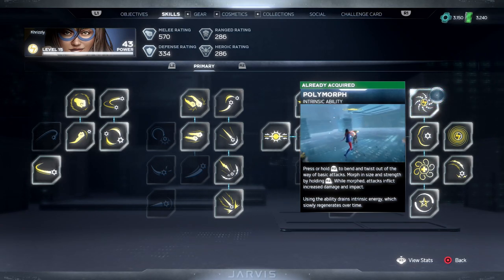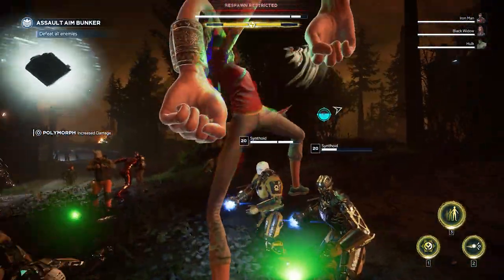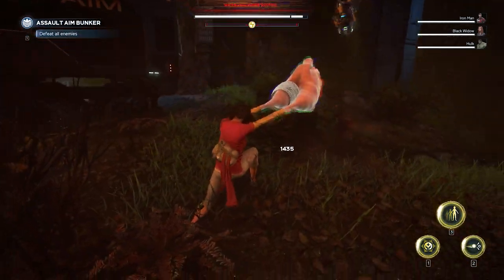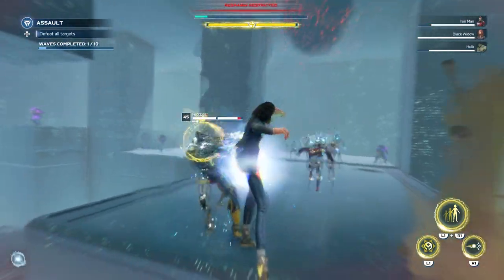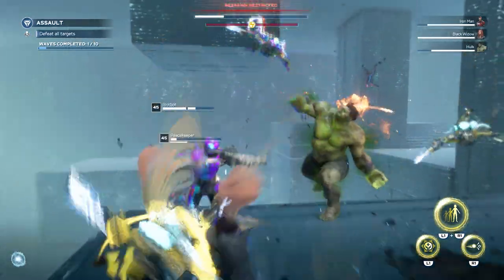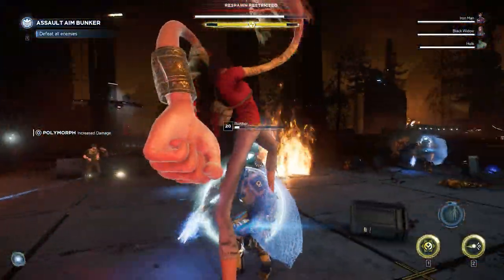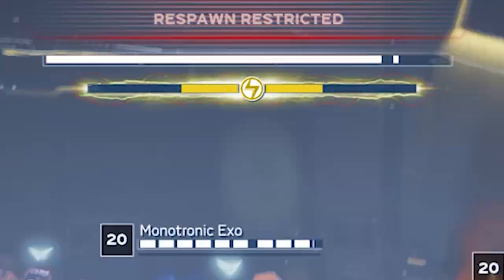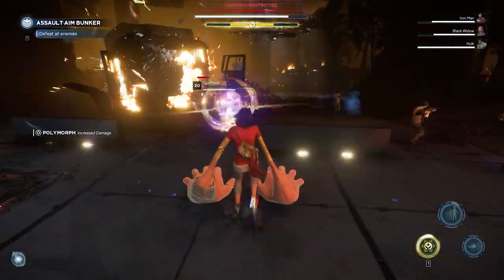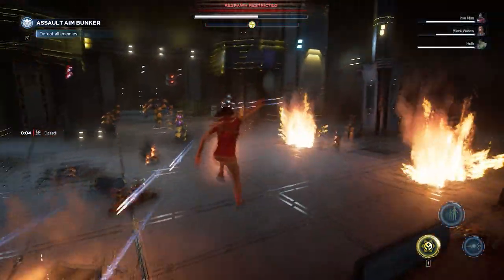Polymorph is an ability you should pay special attention to — it's basically your on-demand buff that you can use at any time, kind of like Hulk's rage. Very few characters in the game have this sort of ability. It uses the same button as the parry: a light tap performs a parry when an enemy is about to attack, while pressing and holding puts you in the polymorph state where Kamala slightly increases in size and damage. This drains your intrinsic power — the bar beneath your willpower bar colored yellow. You fill it up naturally over time, but it also fills quicker from killing enemies, performing takedowns, and sometimes from dodging or parrying at the right time.